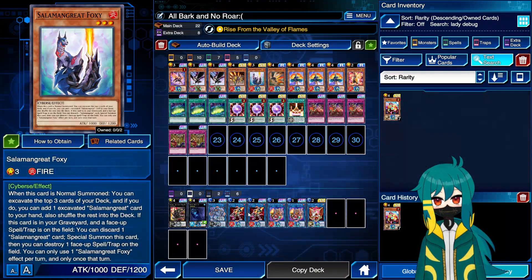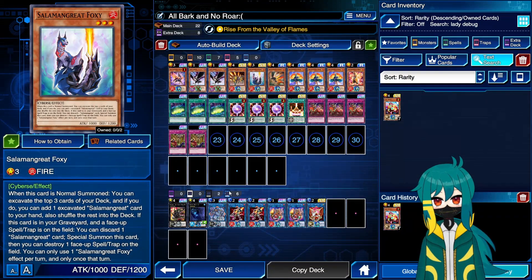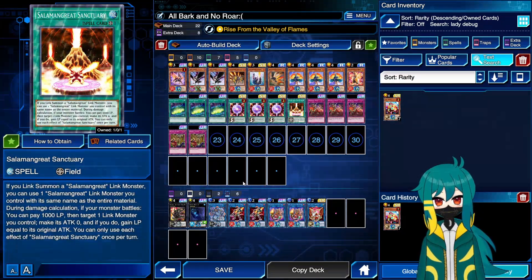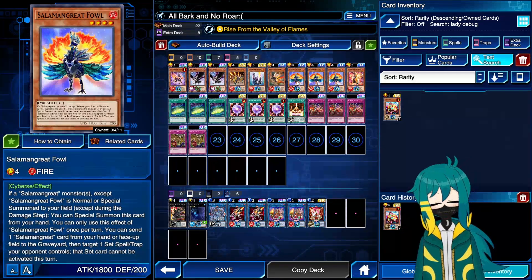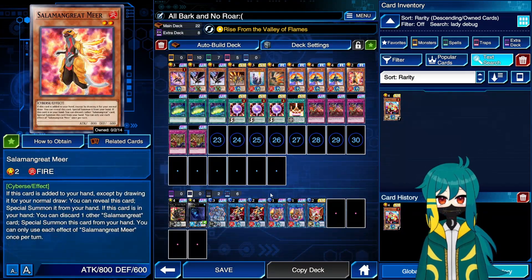Salamangreat Foxy is our only real normal summon. Excavate the three cards off the top of your deck, add one excavated Salamangreat card to your hand — it's not even just a monster, it's any card. It digs you for Circle. In the worst case scenario it digs you to Sanctuary, although you obviously don't want to be searching Sanctuary off this because your Bailings has it to your hand. You can add Fowl to your hand to secure games. Fowl is the Kagetokage of the deck — special summon it from your hand if a Salamangreat monster is summoned to your field. Additionally, it has an effect to discard any card to target a set card your opponent controls; that set card cannot be activated for the remainder of the turn, so this can force out back row if you need your Gazelle effect to go through.